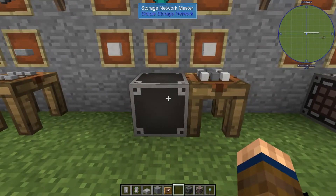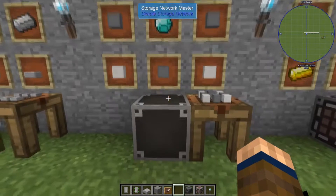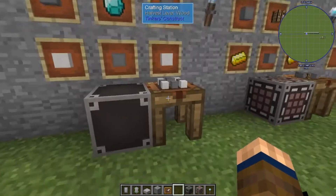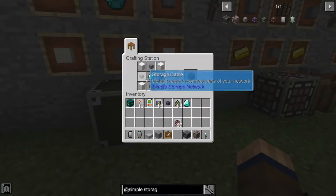The Storage Network Master is going to be the heart of your network. Every network only has one Storage Network Master, and it's pretty much like your central processing for the whole thing. To make it you'll need four blocks of quartz, storage cables, and a diamond.